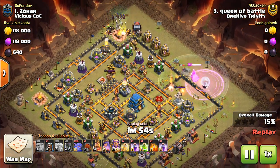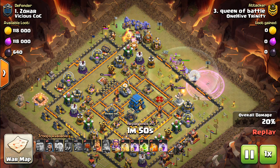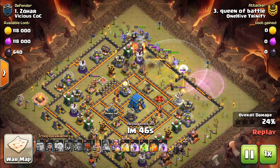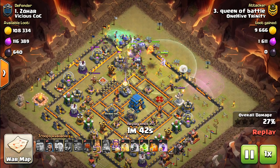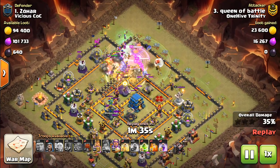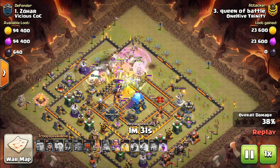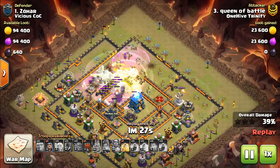Through this video, we're going to take a look at some attacks at each town hall level and talk about the main things you want to do. In this first one, those Queen Walks are so much easier because people are putting the air defenses reachable by the Queen. She was able to snipe one of those air defenses so it wouldn't shoot the healers. The Queen Walks are going to be much nicer — this is a Queen Walk Vomit, or Queen Walk Mass Bowler, basically.